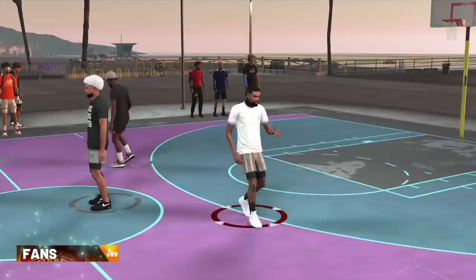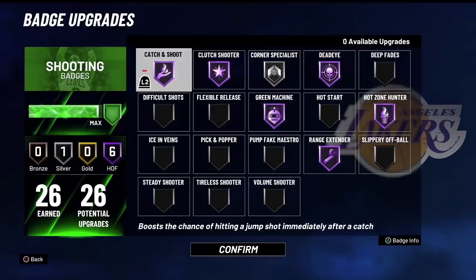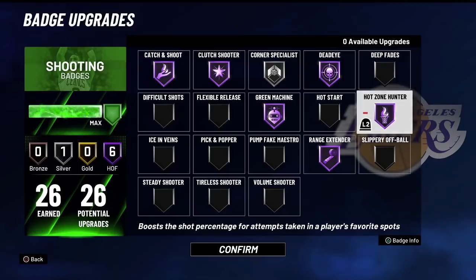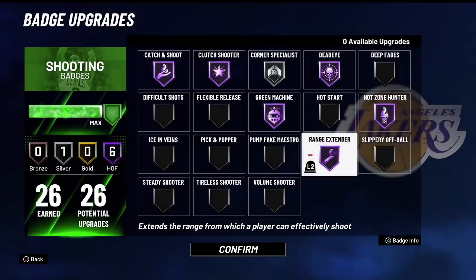When I first started playing on my stretch big, I came to the park with only Range Extender Hall of Fame and Hot Zone Hunter Hall of Fame, and I promise you those are the only two badges you need to really green up and shoot lights out. When you add other badges it definitely helps, but I went on 250-game win streaks with only Range Extender, Hot Zone Hunter, Catch and Shoot bronze, and Green Machine silver.